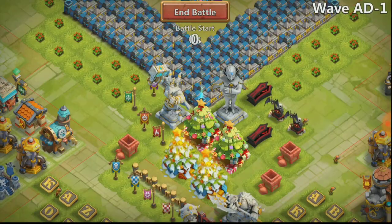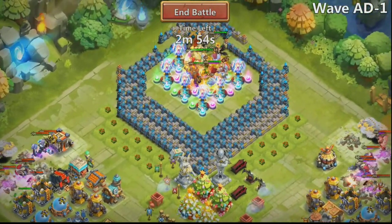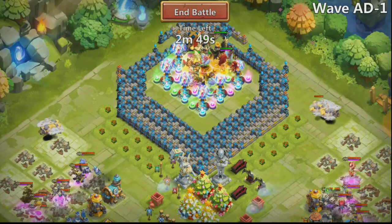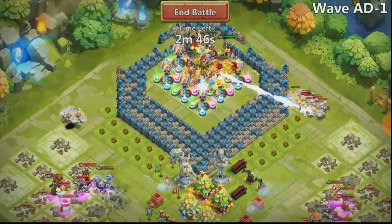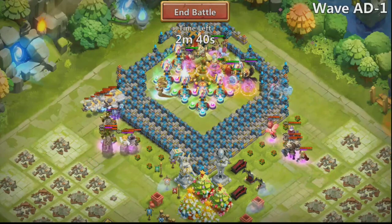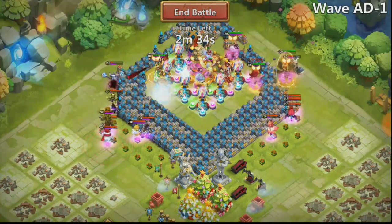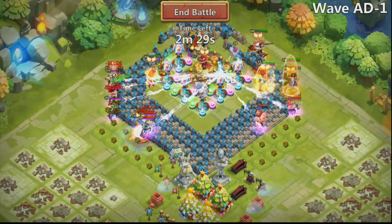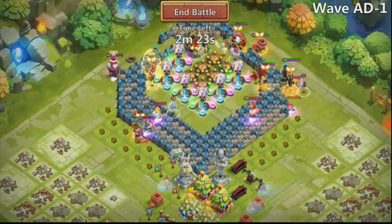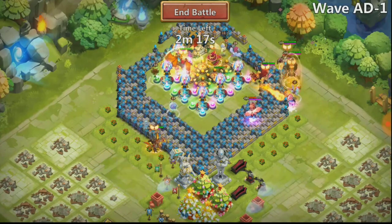Okay, here we go — wave one. We get the perfect starting wave here. Once again let me remind you: even though you've got the right setup with the right heroes and everything is going to work, you still have to get lucky with the spawns. That's what it comes down to, so it can be hard to decide sometimes whether your heroes aren't strong enough, you don't have enough scatter, or you just got a bad spawn. You're just going to have to decide for yourself if you think your guys are strong enough and it's just a matter of getting lucky.